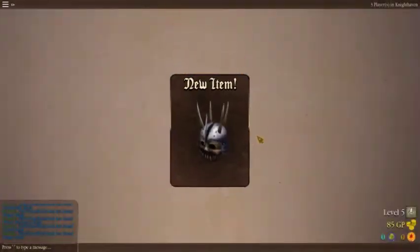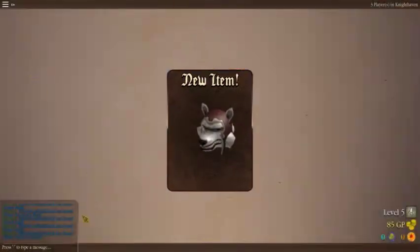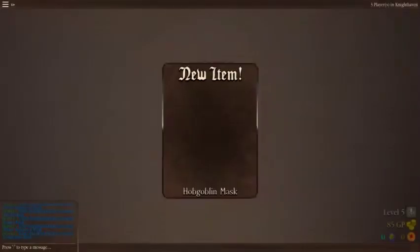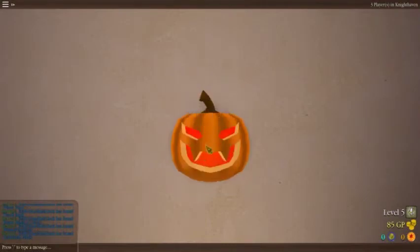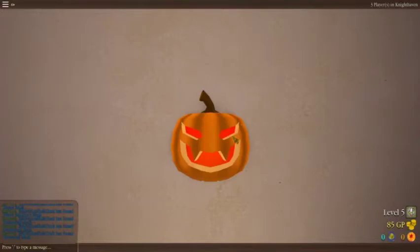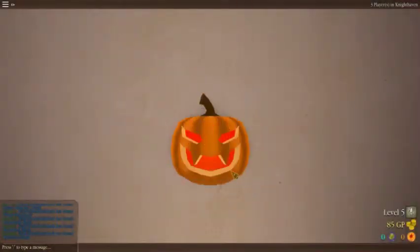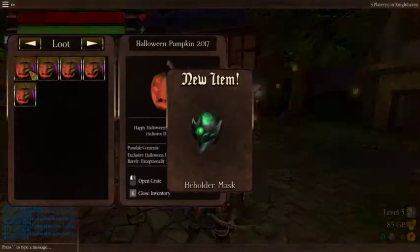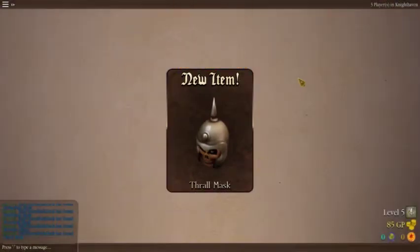Rogue mask again — I'm just getting duplicates at this point. White warriors — holy shucks. Hobgoblin mask — I don't think I got that before but I never really said anything about it. Werewolf mask. Maybe an exceptionally rare mask? Beholder mask, that's an overseer mask, and it's a thrall mask.